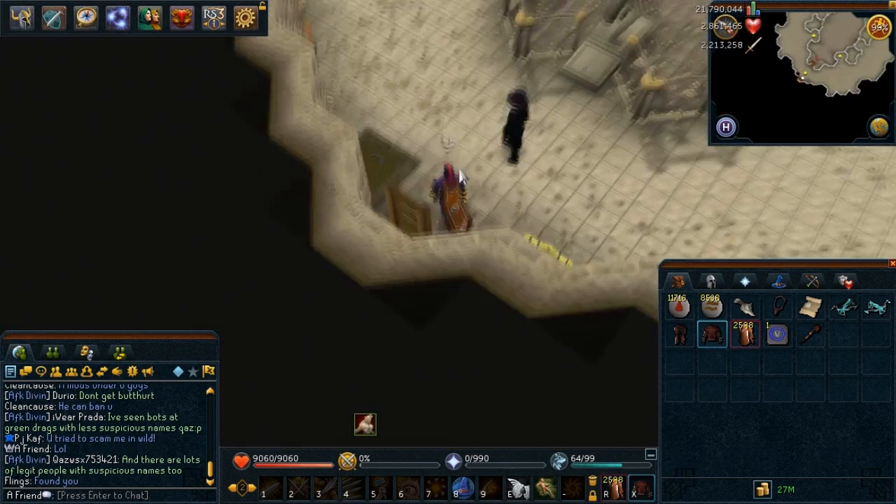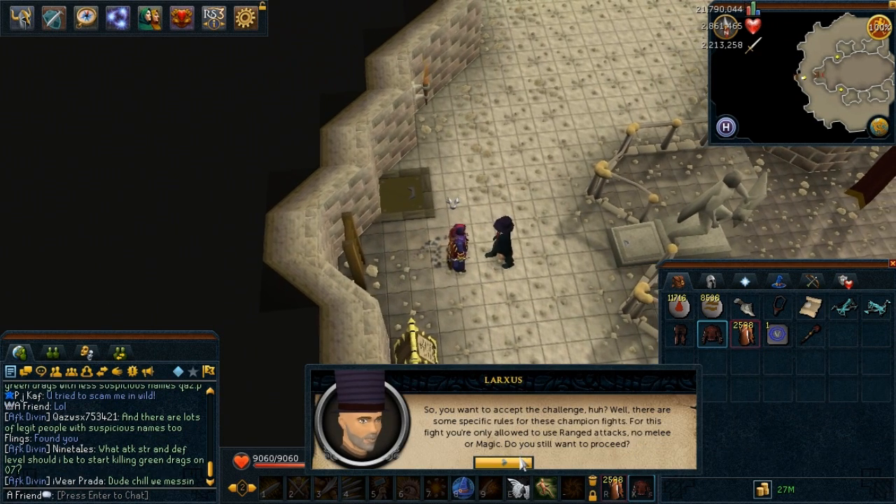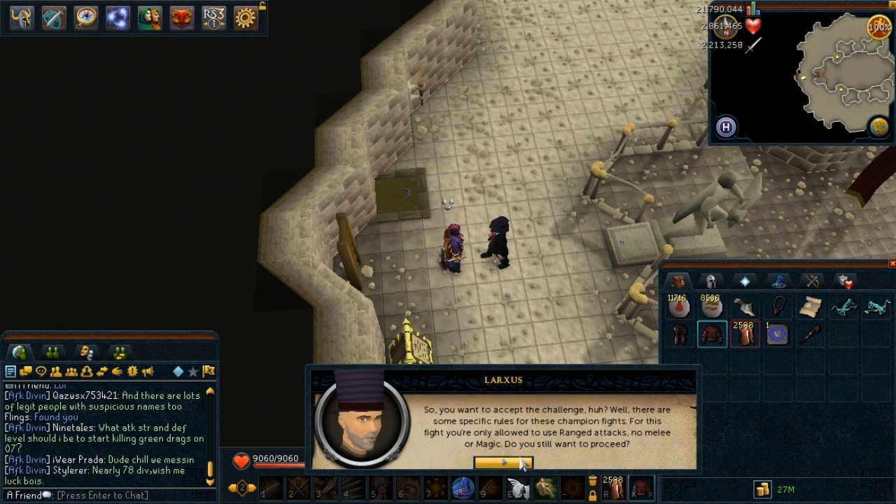There's pretty much no way to miss a scroll if you get one — it appears on your Adventurer's Log and you also get a sound notification, if you're playing with sounds, which I was at that time.